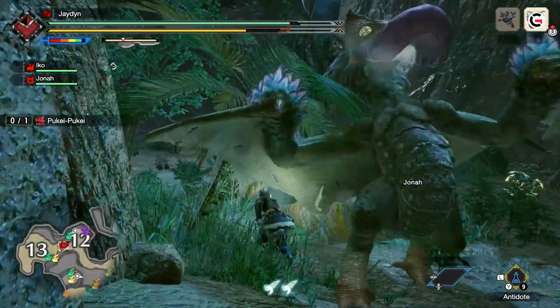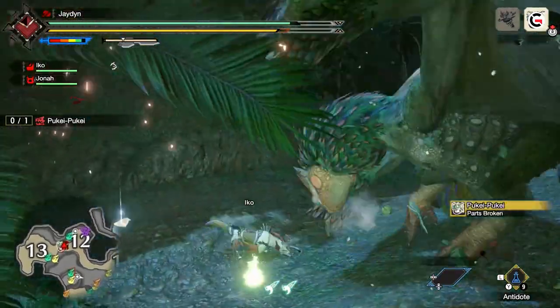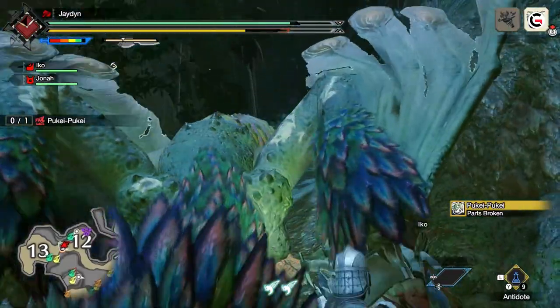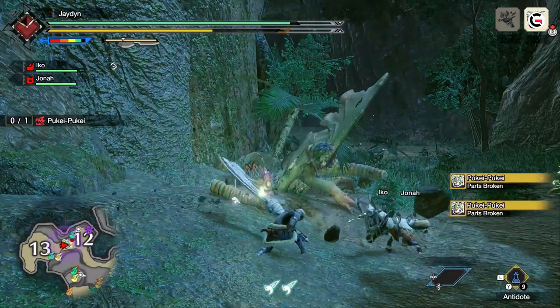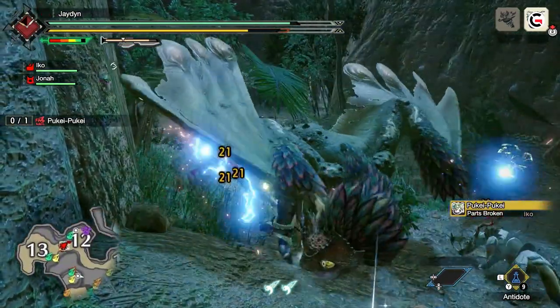Melee hunters should also prioritize severing Puke Puke's tail, as this will make him safer to approach from behind. Once the tail is gone, these hunters should aim for Puke's wings and head to stun and stagger him for massive damage. We advise that melee hunters wait to aim for Puke's head until it's between attacks, since this window of time allows for substantial damage to be dealt.